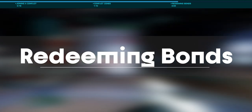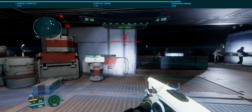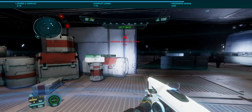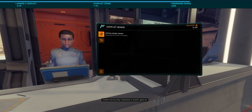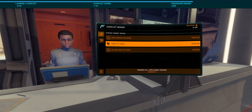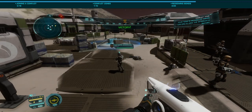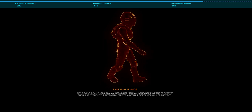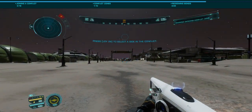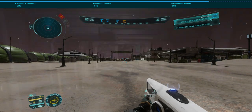Once a conflict zone is complete, you can request a dropship to return you to your origin, or, if you brought your own ship, you can fly to a station to cash in your combat bonds, none of which will be lost if you die during the fight. If you'd like to have another go, simply log out to the main menu and back in, and a new instance should spawn. You'll need to use the same bindings as before to select a side.